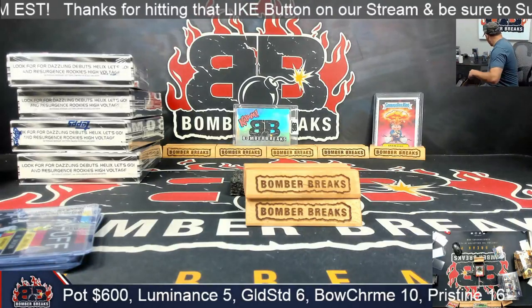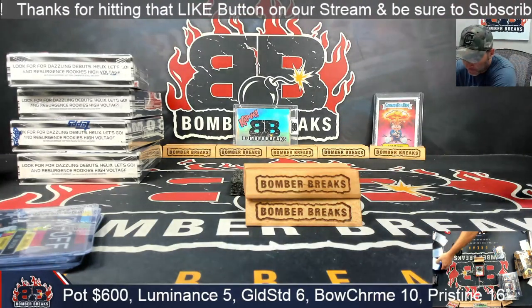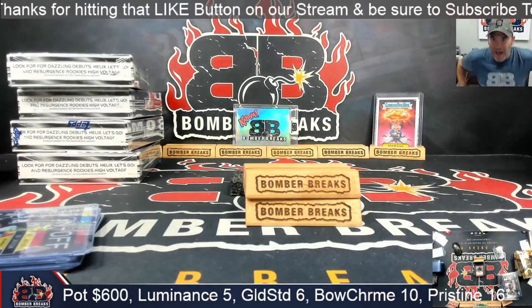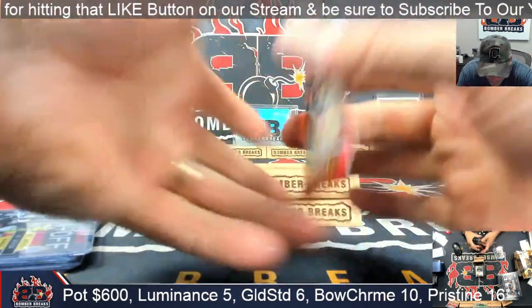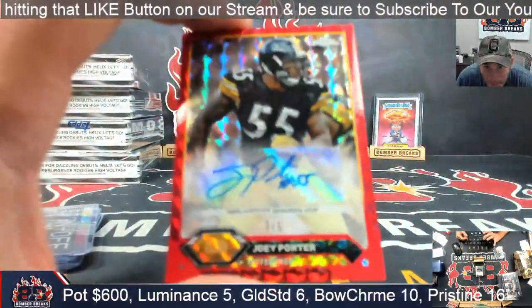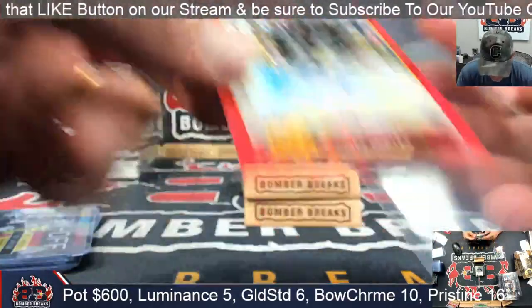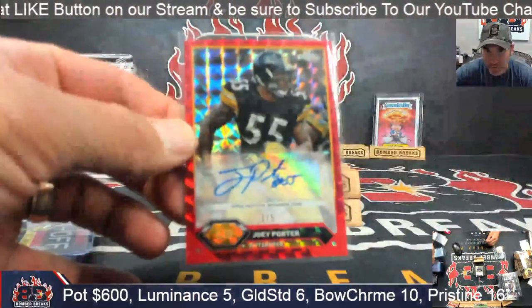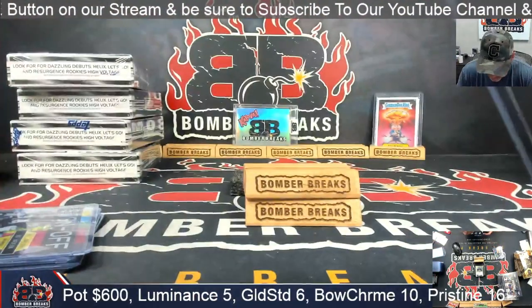I think this is an insert — it's an insert set. Resurgent sign-off. It's kind of rare. Alright, I need some more top loaders, and I got them behind me. Alright, the autographs. Terry, check it out, man. Red parallel out of five — Joey Porter. That's solid. Joey Porter, three of five.